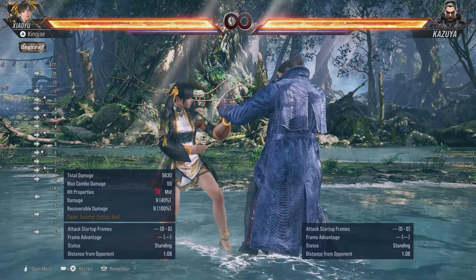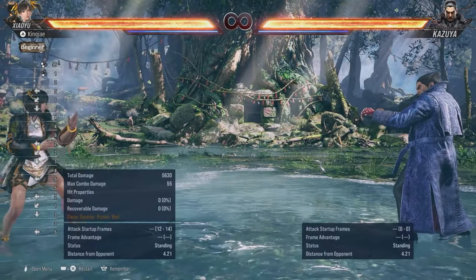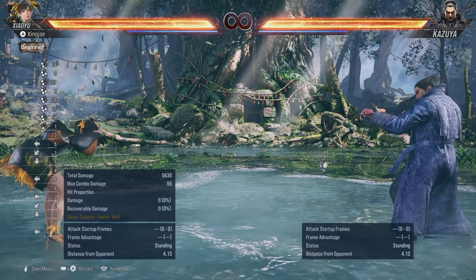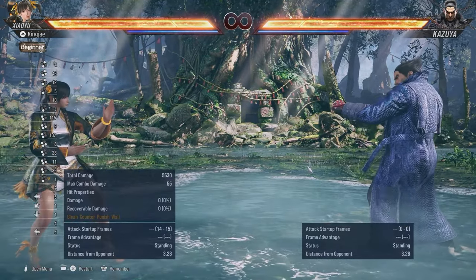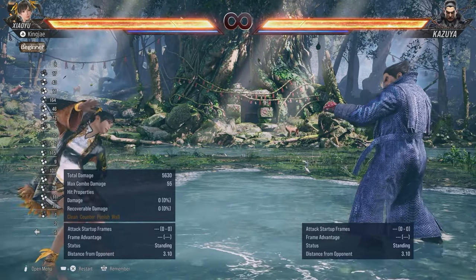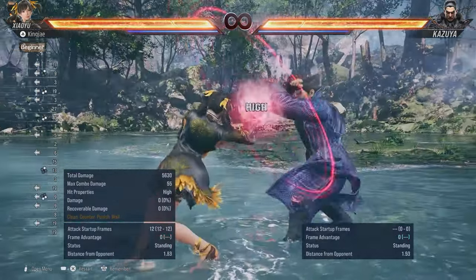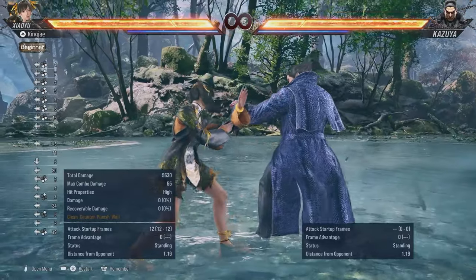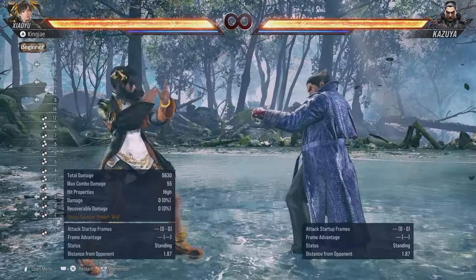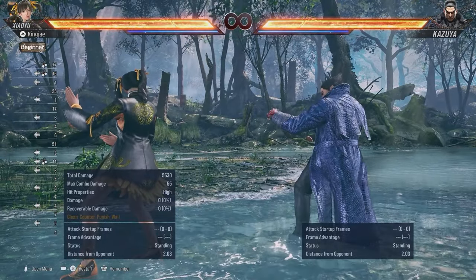If you want to be a troll, you can do one-plus-three-plus-four, or two-plus-two-plus-three-plus-four. You can also do this from back turn — turn, hold three-plus-four, then just press two. I don't know why I'm telling you this because I don't want to start breeding trolls, but yeah, you can do that if you want.